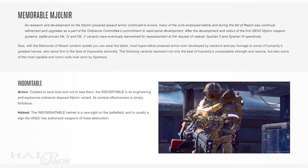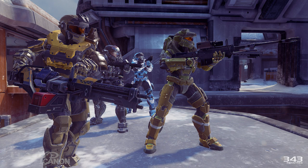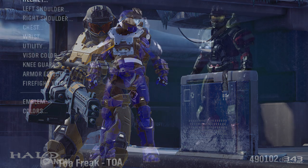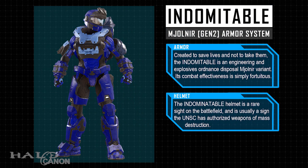On to the armors themselves, starting with George's armor, now called Indomitable. Created to save lives and not take them, the Indomitable is an Engineering and Explosives Ordnance Disposal Mjolnir variant. Its combat effectiveness is simply fortuitous. The Indomitable helmet is a rare sight on the battlefield and is usually a sign that the UNSC has authorized weapons of mass destruction. I'll get this out of the way right now — I am not a fan of any of the Noble armors. The colors look way too flat and boring, and in the case of George specifically, the proportions just look wrong. 343 tried to preserve George's bulk and it just does not work out in my opinion. Nevertheless, the name, as is the case for the rest of the Noble armors, is very fitting.